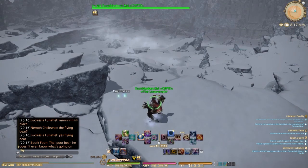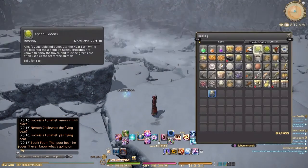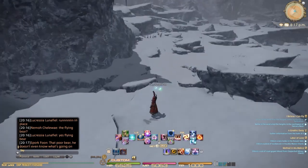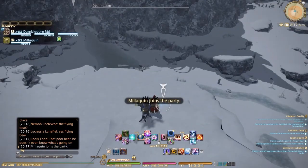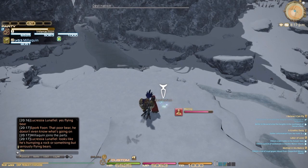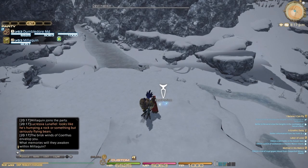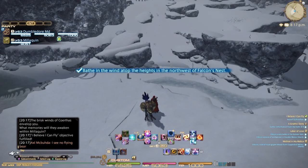Here's the destination for the second spot — it's the same thing, just press the interact button. Make sure you have your chocobo summoned out too, as you need your chocobo out for this part of the quest. Make sure you've issued your chocobo its greens.